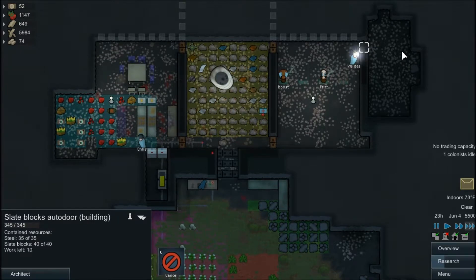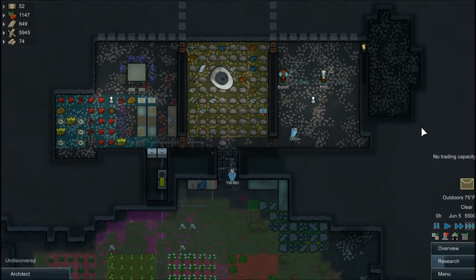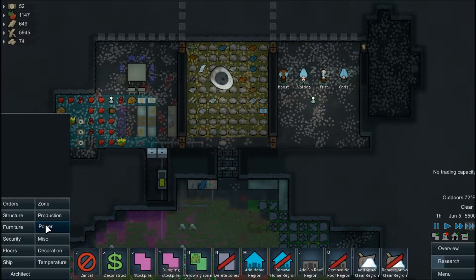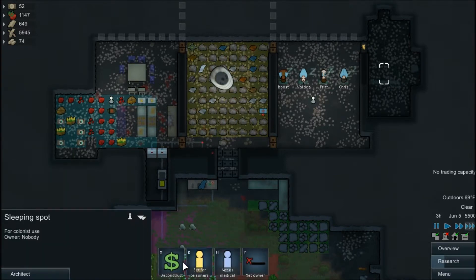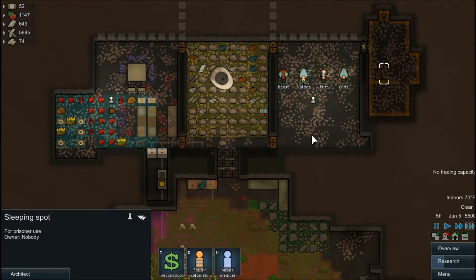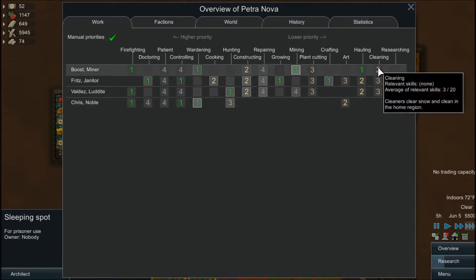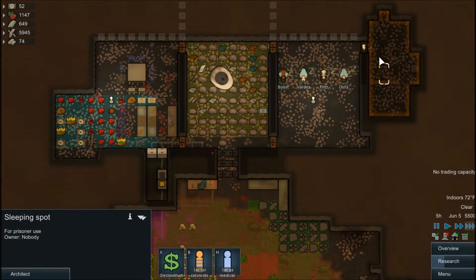I don't know what this is gonna be — this might be a medicine room of some kind. But it already has a stone door, so probably I'll just make it the prison. Let's put, say, three of these in here. Deep dark hole — perfect place. Let's get some of these rocks cleaned up.